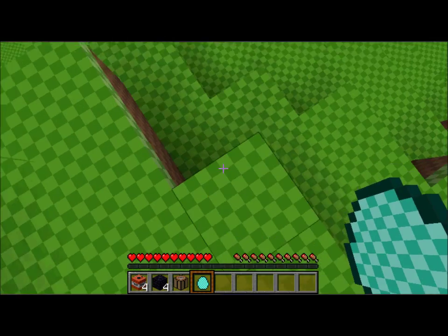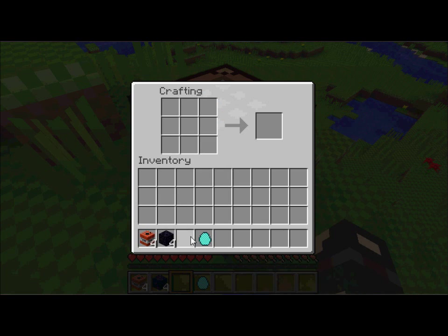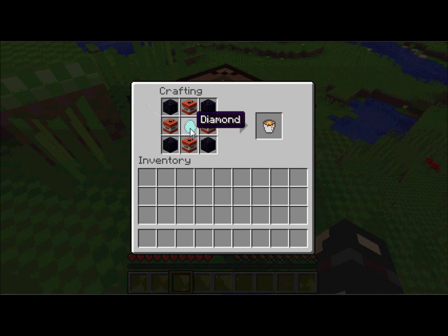To craft the Volcano spawner, you will need a Diamond, 4 Obsidian, and 4 TNT. You put the Obsidian in the corners, the TNT on the edges, and then one Diamond in the center, and you get a Volcano spawner.